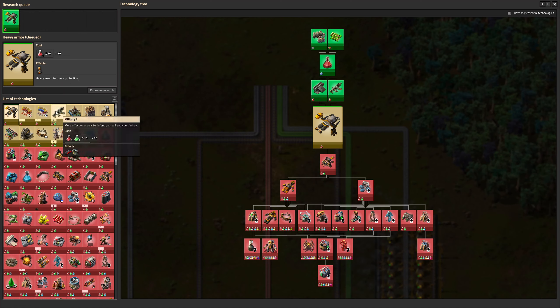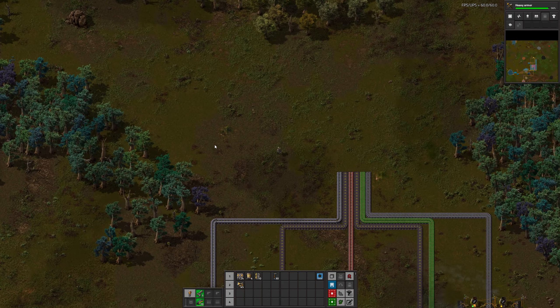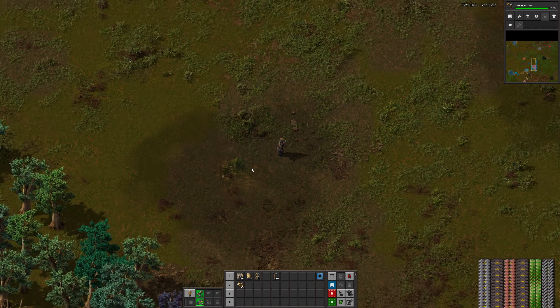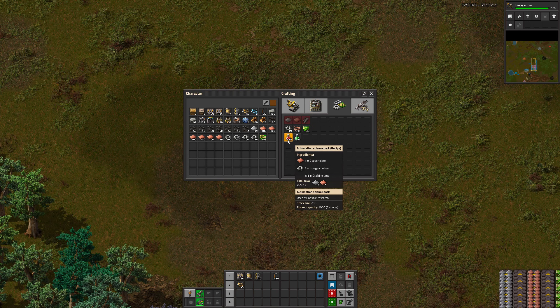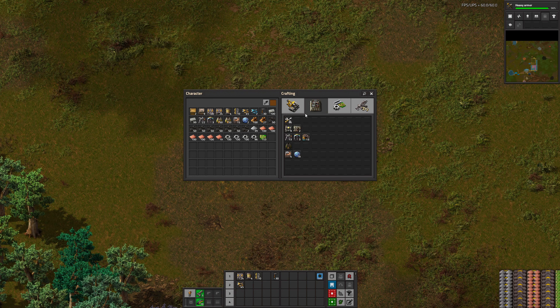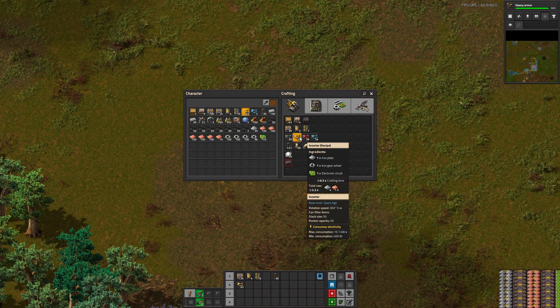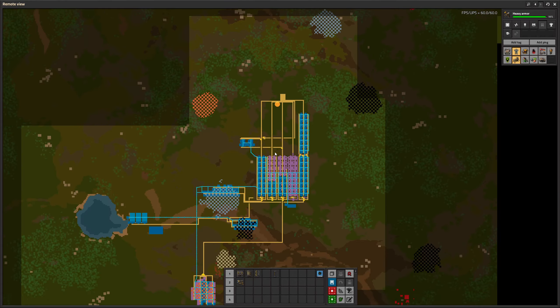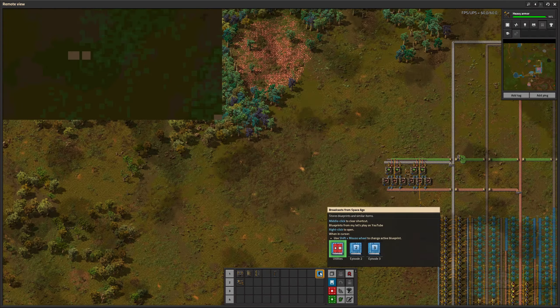We need to get red and green science in. Red and green science is simple enough. Red science needs a copper plate and an iron gear wheel. Logistic science pack needs a transport belt and an inserter. A transport belt needs iron and a gear wheel, and an inserter needs iron, a gear wheel, and a circuit. So I always like to do it like this: I make some red science by hand, then do the basic automation in the jumpstart base.